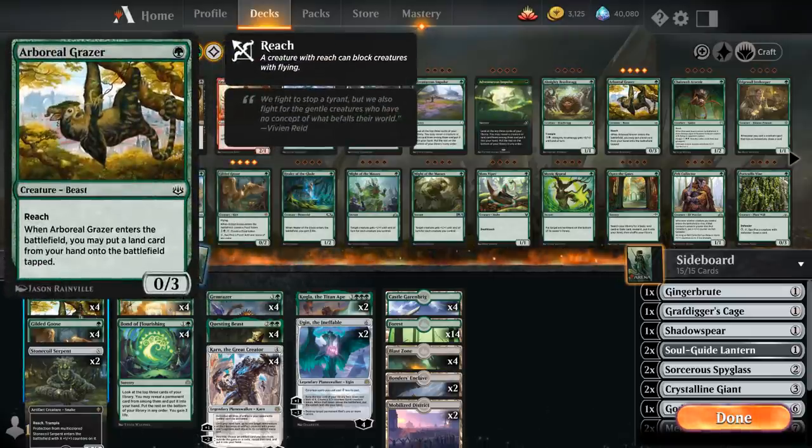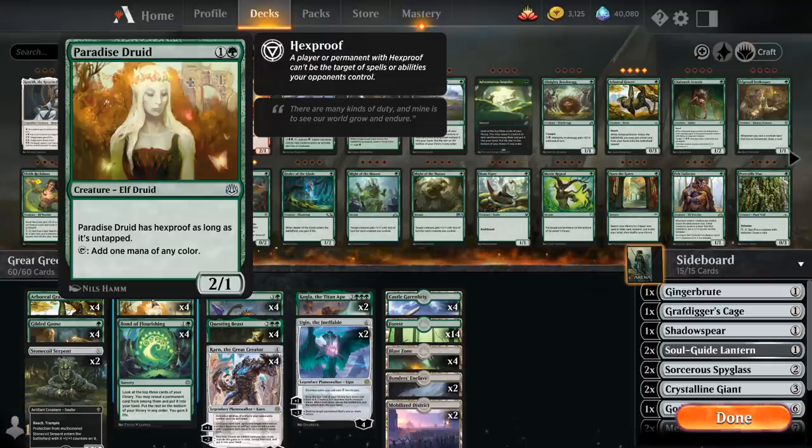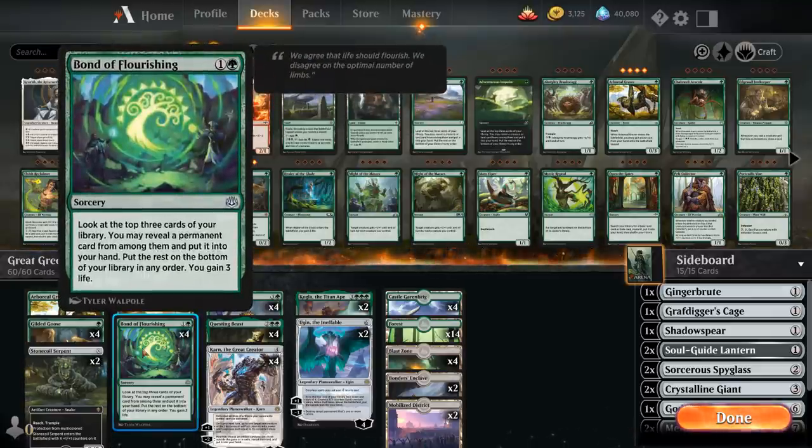At one mana we've got Arboreal Grazer and Gilded Goose to help us ramp, with a total of 26 lands to go with the Grazer to make sure we can always put something in play. Then the full playset of Paradise Druid, which also makes for a nice mutate target for the Gemraiser — we can potentially have a 4/4 Hexproof creature on defense to protect our Planeswalkers. We also have the full playset of Bond of Flourishing to give the deck a bit more consistency.